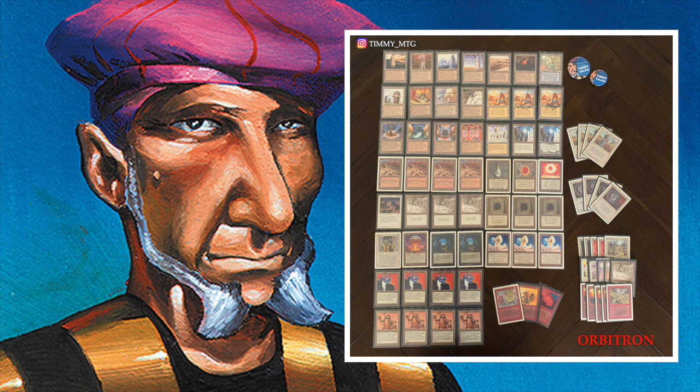But here's the sweet thing: when you've got all three on the board — a Tower, a Power Plant, and a Mine — something happens. The Power Plant taps for two instead of one, the Mine taps for two instead of one, and the Tower gives you three colorless mana. So that makes it super powerful.